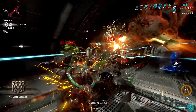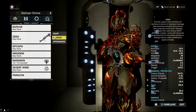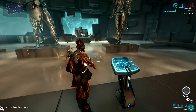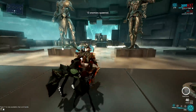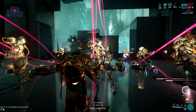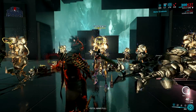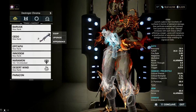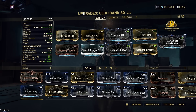But if there's a primer gun I can highly recommend, it is the signature shotgun of Lavos named Cedo. Cedo's blueprint and components are available from Entrati standing. The main blueprint requires players to be at rank 4, Friend, while components require rank 5, Family. Each item costs 5,000 standing, totalling 20,000. The blueprint and all components can be traded, making it the easiest primer weapon to obtain on this list. The alternate fire's ability to rapidly proc multiple different status effects is what makes it the best primer gun in my opinion.